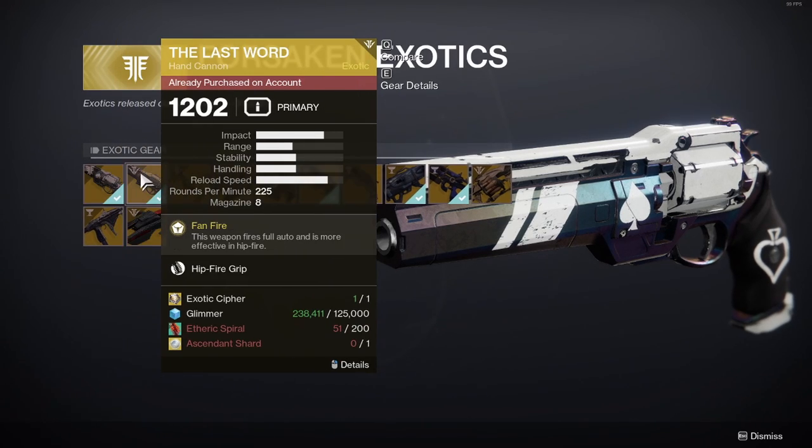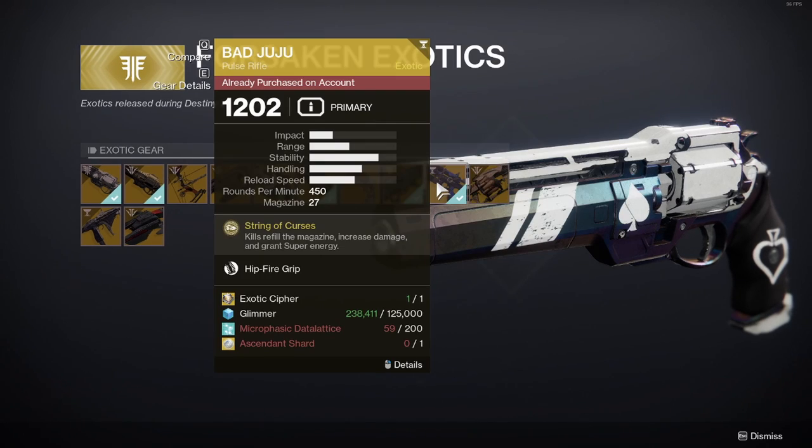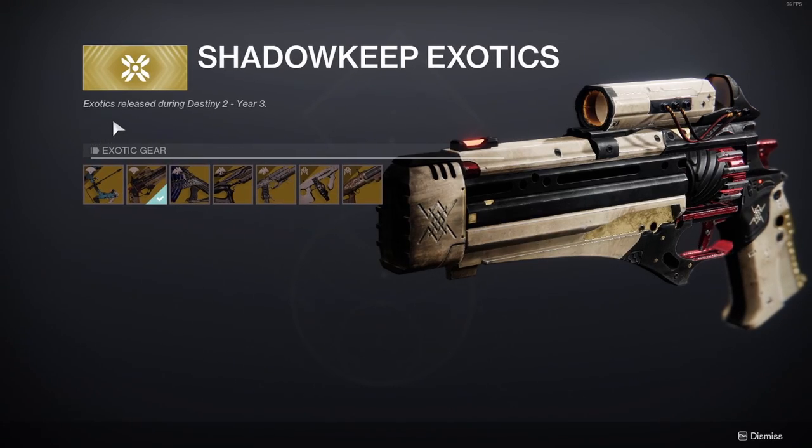For Forsaken exotics you can get: Ace of Spades, The Last Word, Le Monarque, Jotunn, Izanagi's Burden, Thorn, Lumina, Truth, Bad Juju, Anarchy, Cerberus+1, and Always on Time, which is an exotic Sparrow. Shadowkeep exotics are exotics released during Destiny 2 Year 3.